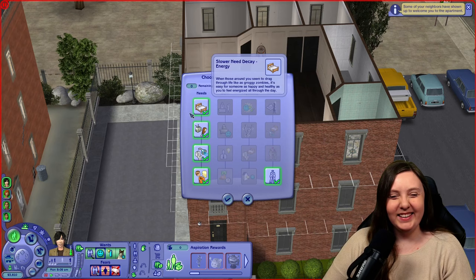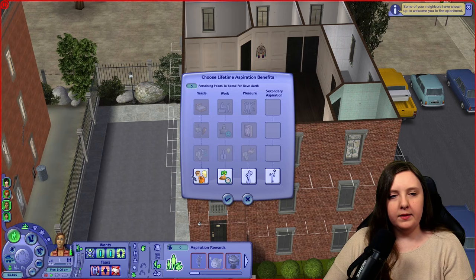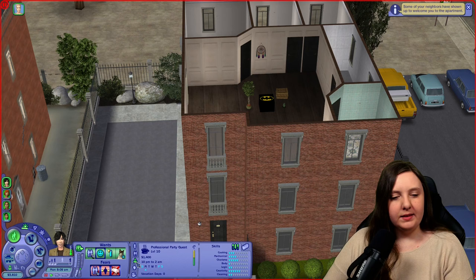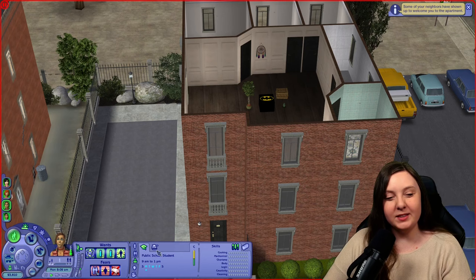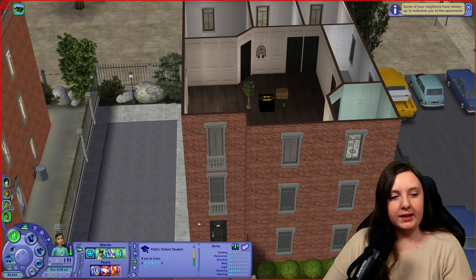Moving over to Rebecca — she rolled a two, which is knowledge. I'm going to add the need benefits to the children before I forget. Chase is currently a professional party guest, and Rebecca is a gas station attendant — far more fitting. She has insane mechanical and creativity skill, and pretty good skills in general. Tiav is employed in a military career. And this little kid has a lot more skills than his older brother, who has no skills at all.